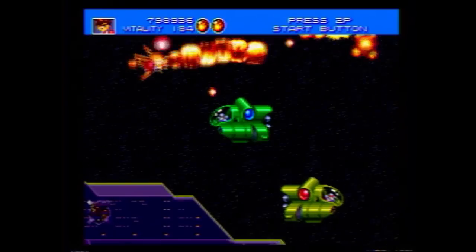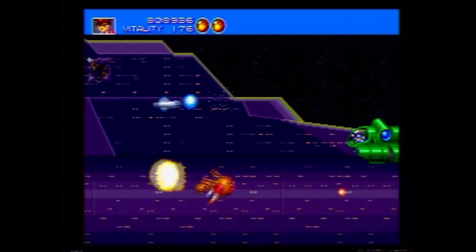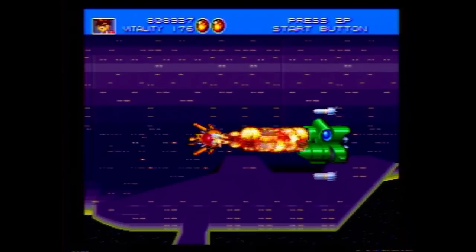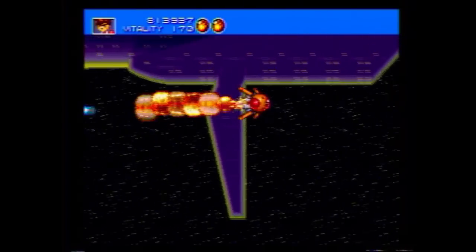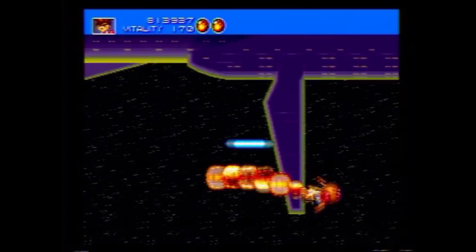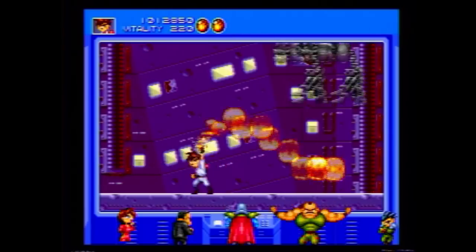Moving on. The next level has you on a spaceship chasing Smash on his way to the moon. This level plays like a side-scrolling shoot-em-up and forces you to use the fixed shot mechanic, so you have to press in the direction you want to shoot, hit the fire button, and the direction of fire stays that way to change it, with enemies and asteroids coming at you from multiple directions. This can be a bit frustrating, especially on higher difficulty — still, it's a fun level that reminds me of one of the last ones in Thunder Force 3, and that's never a bad thing.